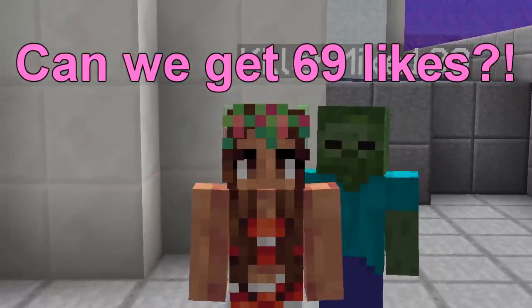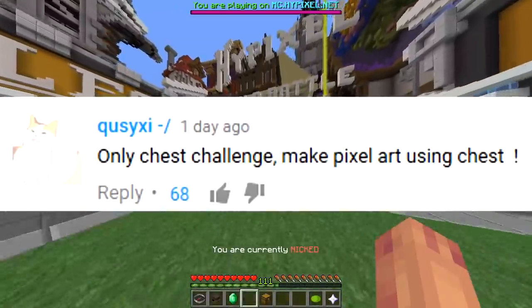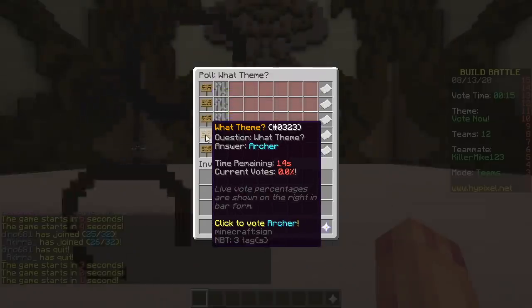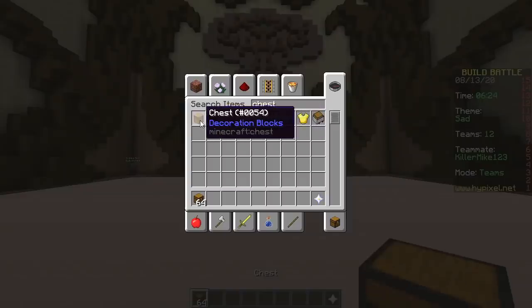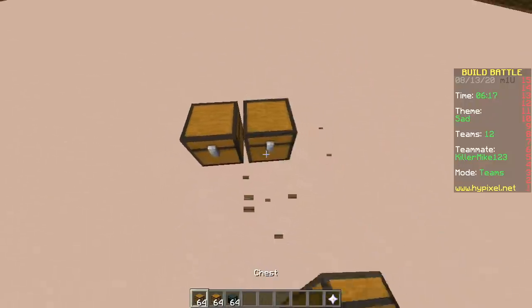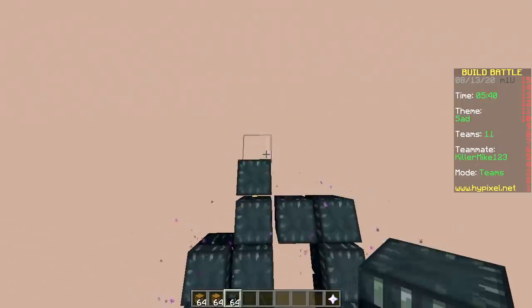Hey, what's up! Today we're doing an only chest pixel art challenge - first on only chests! We got chest, trap chest, and ender chest. You can place them next to each other - trap chest extends so you just alternate them.